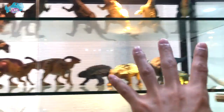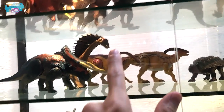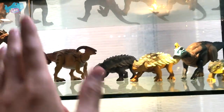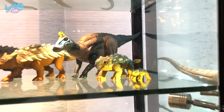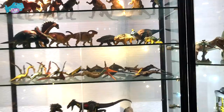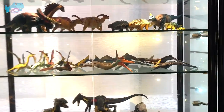Moving on to the second row, you can see different herbivores — Amargasaurus, Parasaurolophus, Ankylosaurus, Edmontosaurus, and Bumpy. Bumpy is the latest addition from Camp Cretaceous.